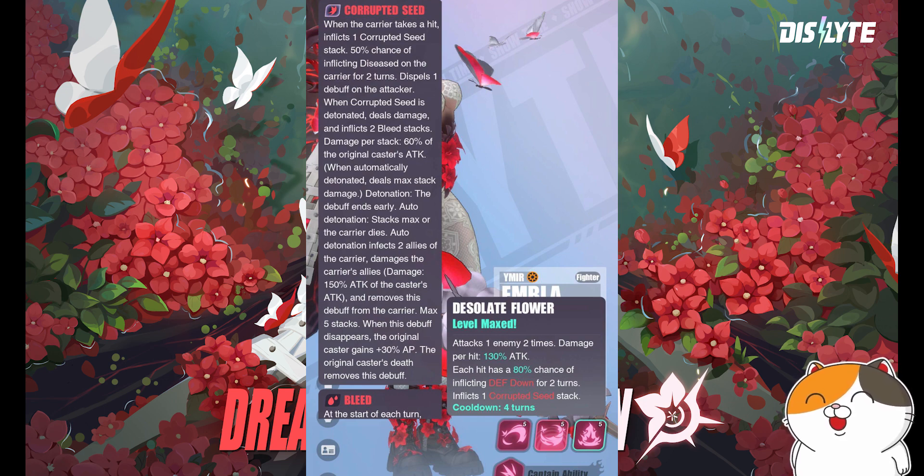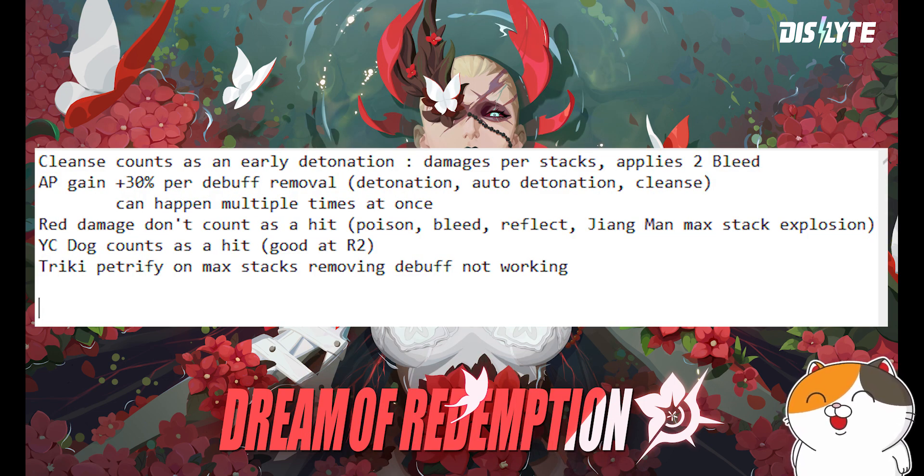PTR testing confirms: cleanse counts as an early detonation and still deals damage. This is great for PvP because it counters a Jinyu Yao and Sally combo. They keep cleansing the corrupted seed, it keeps exploding, Embla keeps getting AP boosts, keeps moving, keeps applying new corrupted seeds, which keep getting cleansed — and this loop continues indefinitely.